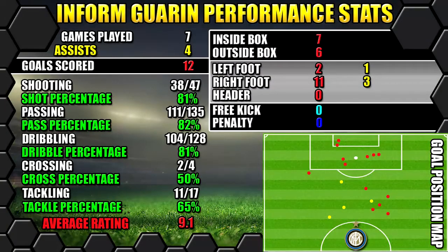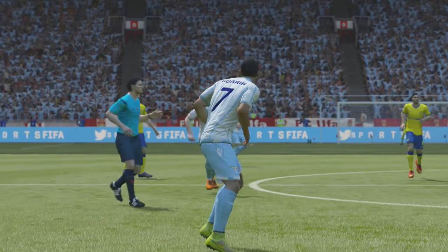Let's look at Inform Guarín's performance stats for us. In seven games he scored 13 goals and got four assists, which is a great return for a midfielder — 13 goals from midfield is exactly what you want. All stats are on the left, goals on the right, and the position map in the bottom right shows where goals were scored and assists were created.